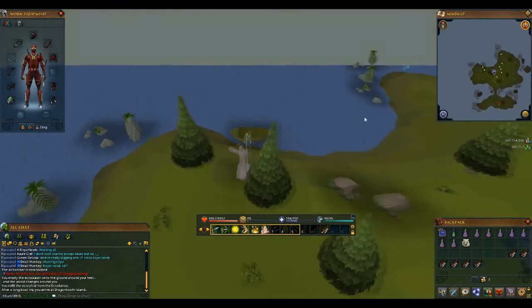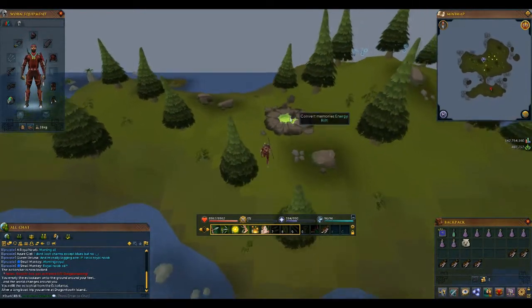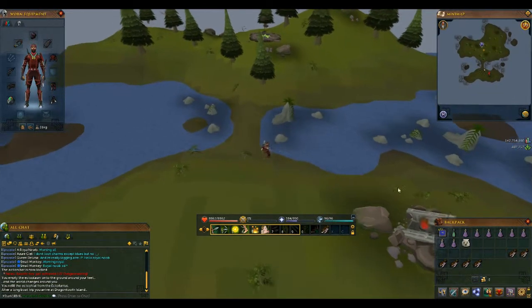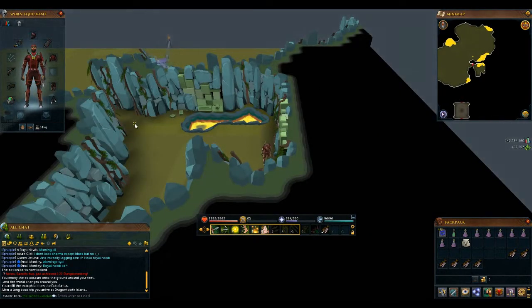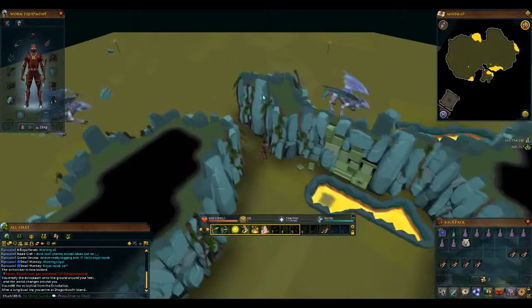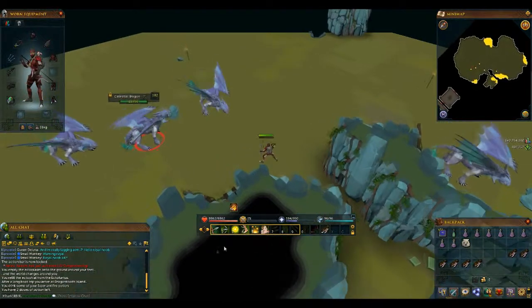Once you arrive, just run south and the resource dungeon is right there. This is also a divination spot if you didn't know. You just enter the mysterious entrance and you're in. Make sure you drink your anti-fire before entering because these dragons do hit hard with their fire, so just drink your anti-fire, run in, and start attacking.